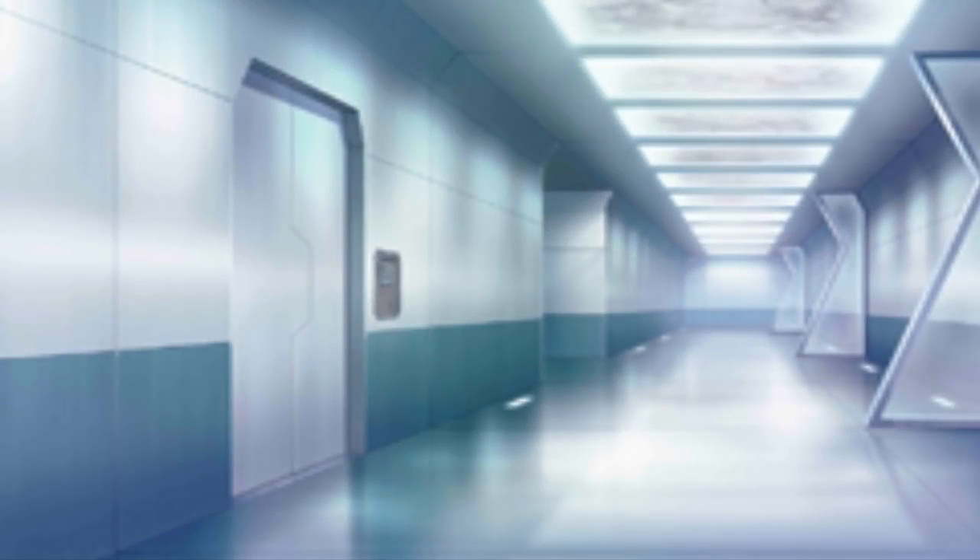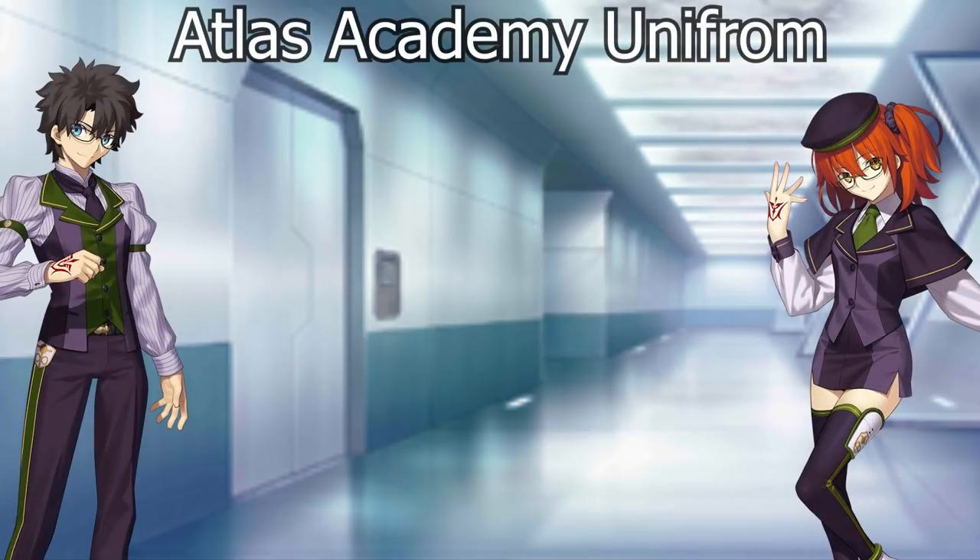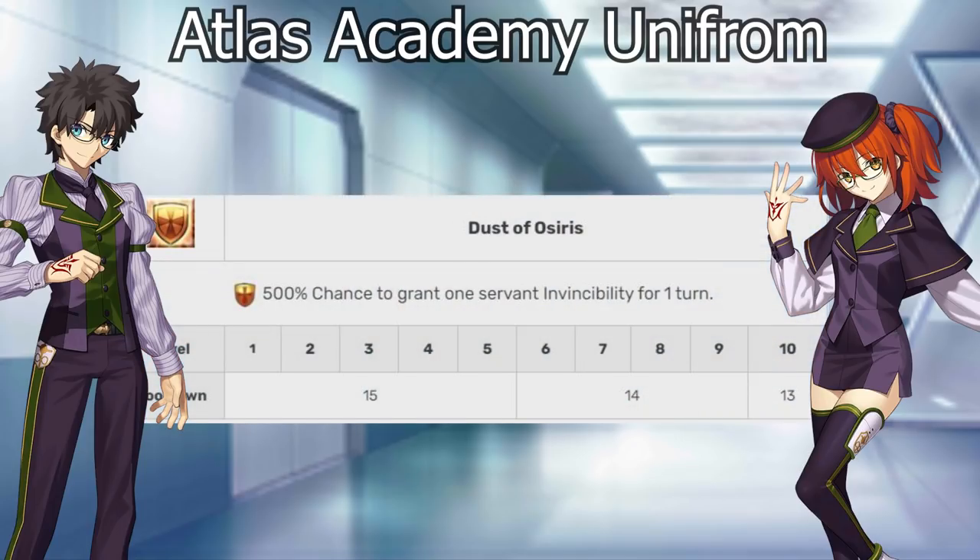The last of the Chaldea Gate Mystic Codes is the Atlas Academy Uniform. Atlas is a very good Mystic Code for challenge content, and that should be apparent just looking at the first skill — we get invincibility for one servant for one turn. That solid one-turn duration means you're protected for that turn, rather than a 'times' duration that can be overpowered by an enemy focusing your unit or spamming AoE attacks. So there is some advantage to a turn duration versus a times duration.